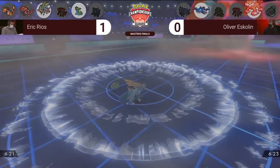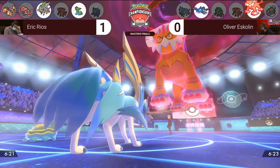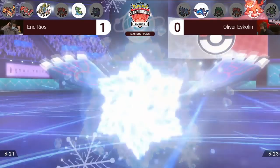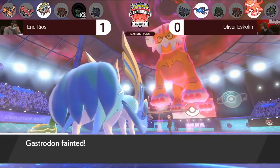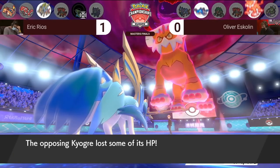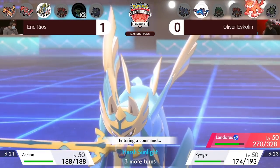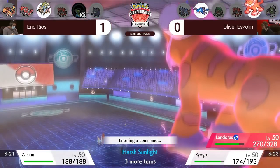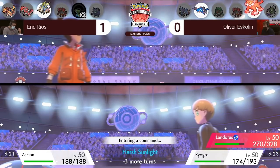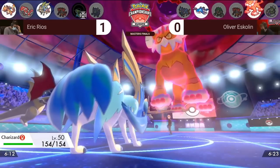Landers and Kyogre are able to knock out Gastrodon with the combination, which means that Eric no longer has any good switch-ins to Water Spout, which will still do a lot of damage to his remaining Pokémon even in Sun. Now Kyogre outspeeds his entire team except maybe Zacian with the Airstream boost, and Landers can now outspeed and threaten Zacian with a Max Quake or knockout while also being able to outspeed Charizard and fire off a Max move before Charizard can attack. The gamble has paid off massively for Oliver, and Eric is very behind going into the next turn.